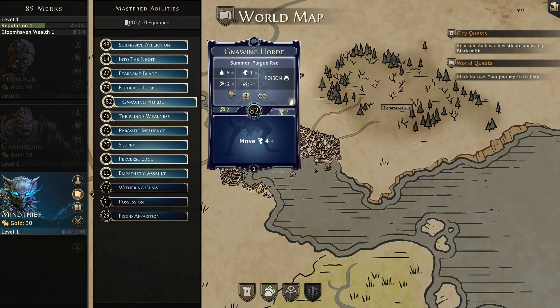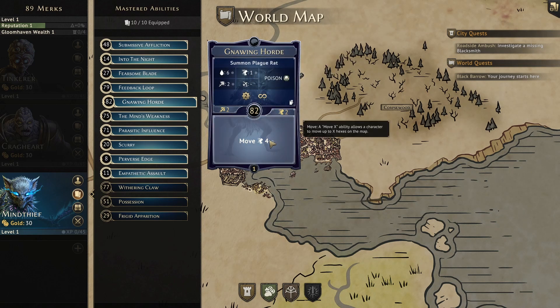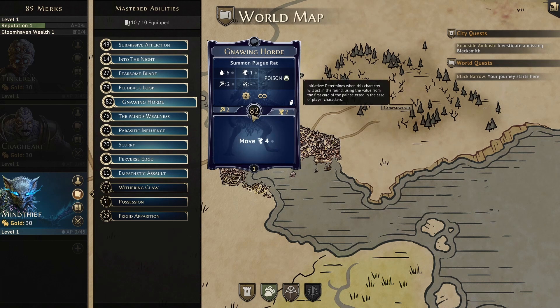Gnawing Horde is our first card, and its top summons the rat swarm. This summons has 6 HP, 1 move, and 2 attack, along with poison on all its attacks. At first glance this looks great with its higher HP value and poison attack, but with only one move, this summons will often get left in the dust and not be useful outside of the first couple of turns. The bottom of this card is a move 4, which will come in handy as Mind Thief doesn't have a lot of mobility. The initiative is also great at 82, allowing us to go late and strike without getting attacked ourselves in the same turn.